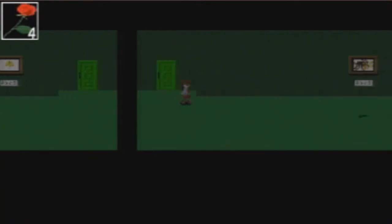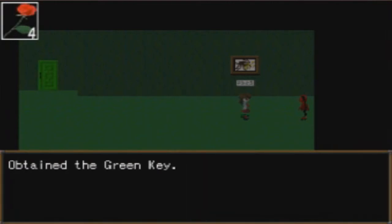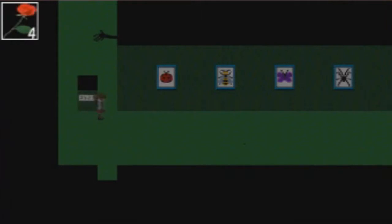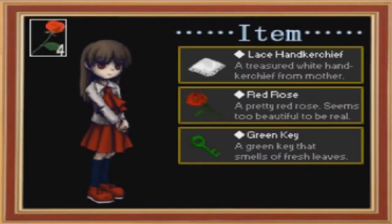All right, epilogue. On this side there's a continuation of the paintings — a butterfly and what I'm guessing is a spider. There's something on the ground: obtain green key. Get away — headless statue, run! But there's a hole in the painting. I thought you were going to fall in. I'm going to go talk to the ant now. What happened to my painting? Let's save. Now we have a green key, a green key that smells of fresh leaves.